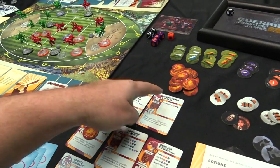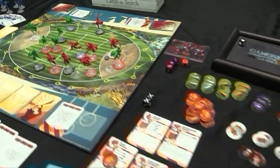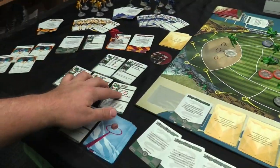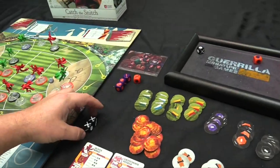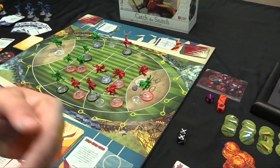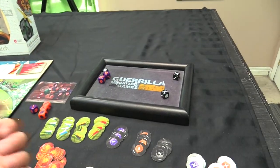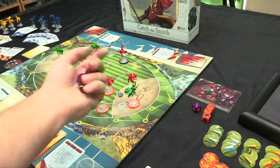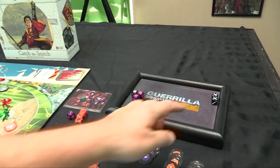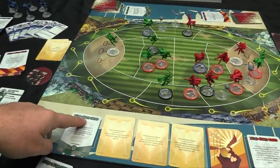Gryffindor uses Oliver Wood to attempt a steal. Oliver steals with two block dice. When targeted by a steal, the ball carrier can react with their own steal value — two purples and a black. No one is outnumbered or stunned, so no modifiers apply. Oliver rolls his two dice and gets no successes; Blaze gets no blocks either. The action fails. We resolve the next Slytherin action block — two actions.